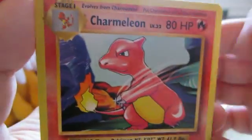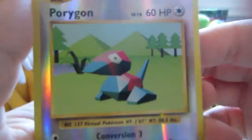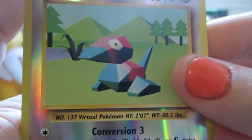Ponyta, Sandshrew, Vulpix, Nidoran, Growlithe, Charmeleon, Professor Oak's Hint, Nidorino. Porygon reverse, which is an uncommon. And the rare is a Starmie non-holo.